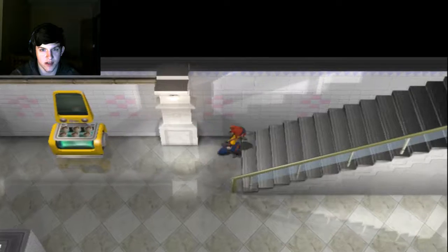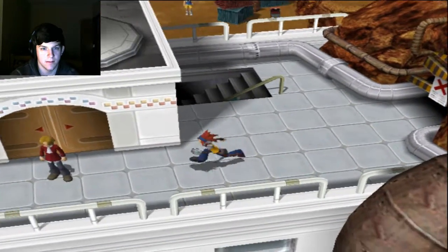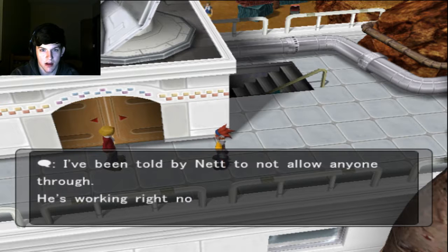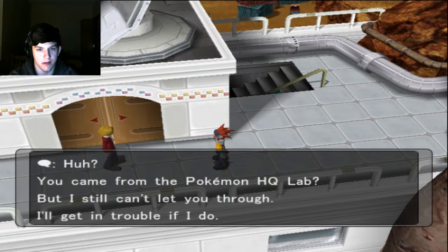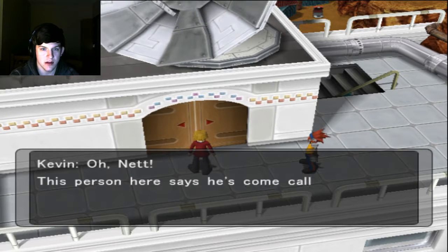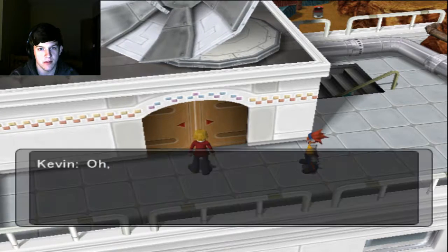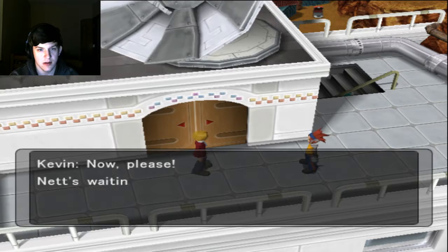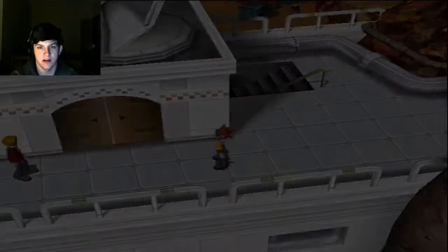We go up the stairs and meet Kevin, a guard who won't let us through even though we're from the Pokemon HQ Lab. But Nett hears and tells Kevin to show us through. Well, you were a dick about it two seconds ago, Kevin. Never trust a Kevin.